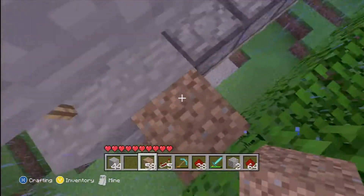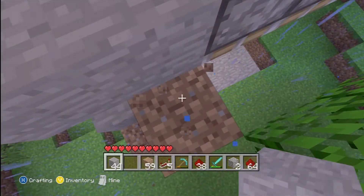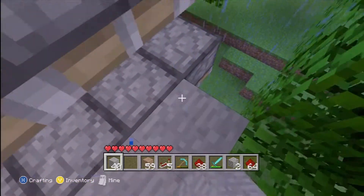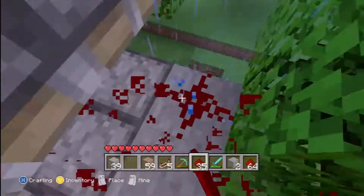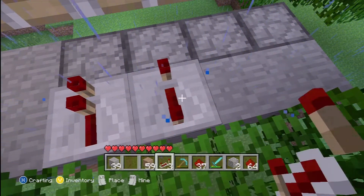I prefer to start with this row right here. What I'm going to do is use the block material I'm going to be using and connect them right here. What I'm going to do is put redstone on the back of them, but if you want to take an extra step, put redstone repeaters and it'll make it look a lot cooler.